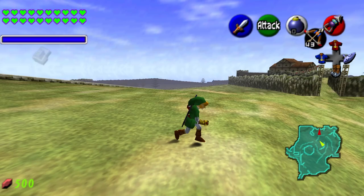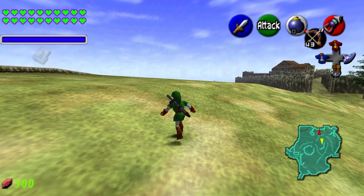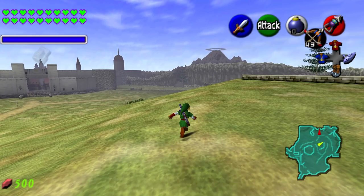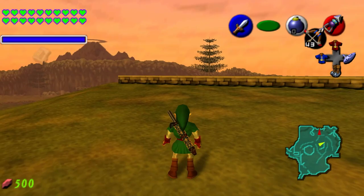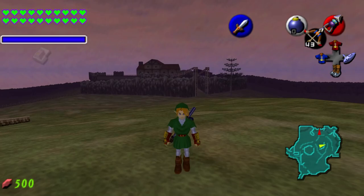Here we are in the middle of Hyrule Field running around, and the first thing you might recognize is just how smooth this game is running. I am running this game at 240 frames per second — a little overkill, but you can also go 60 or 30. That is way different than the original 20 frames per second on the Nintendo 64 or on something like a Project 64 emulator. We also have a free camera with modern controls and widescreen support.